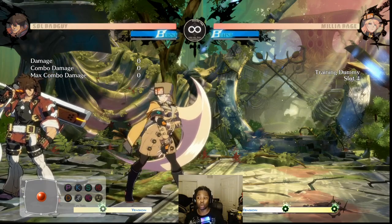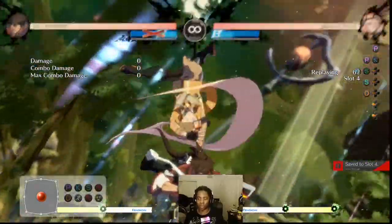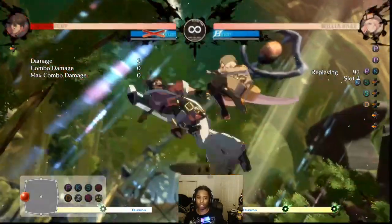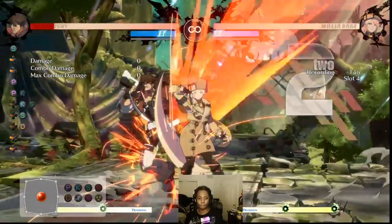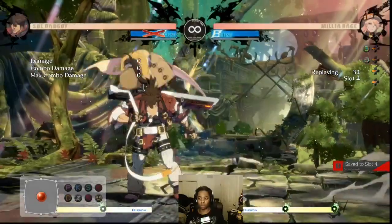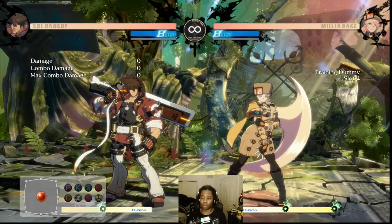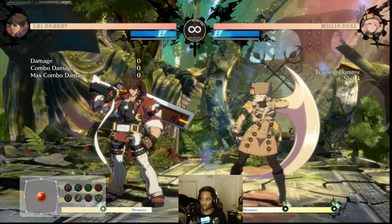Recommendation number one: you generally want to Faultless Defense safe jumps. Why? Because this safe jump — if Soul DPs I block the DP. If I Faultless Defense, she walks away a little bit. Look at how far away she is now compared to normal blocking. They have to recognize this is happening and dash in after — they have to dash in after. This is really important.